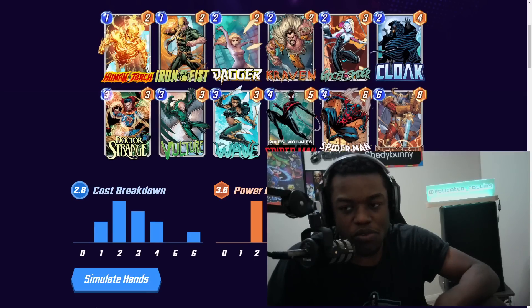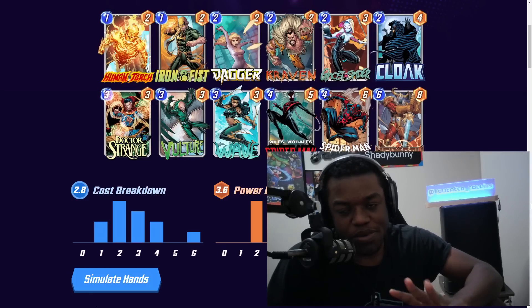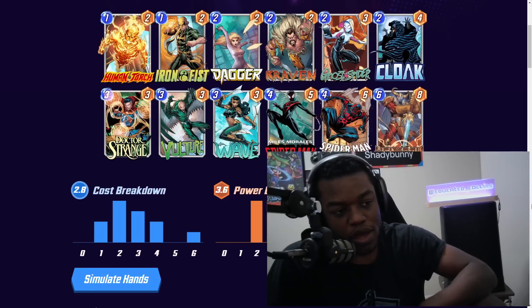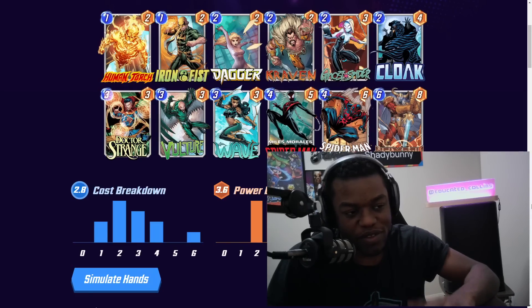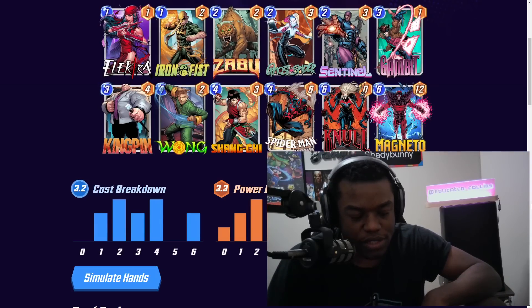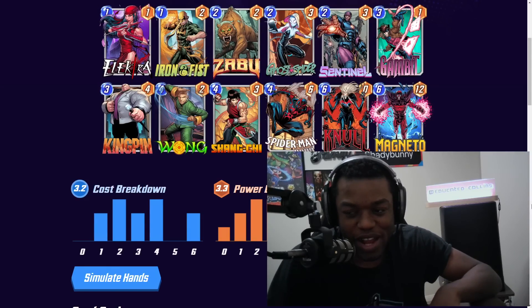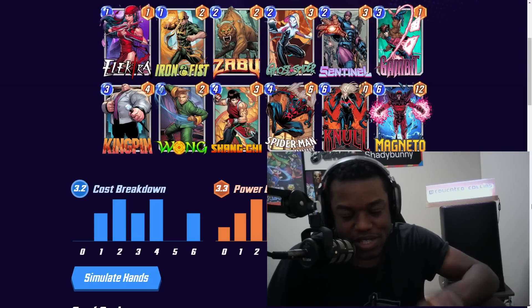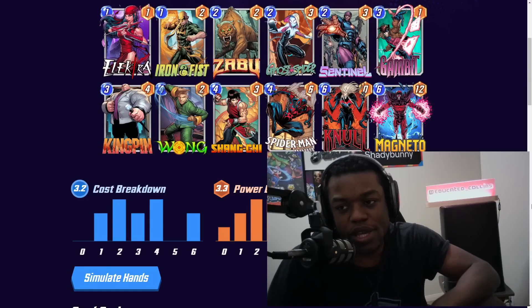Next is a generic move archetype. I'm not a huge fan right now — things like Human Torch are a bit weak with the amount of Killmonger going around. You have the Wave-Cloak interaction and Ghost Spider-Wave interaction into Heimdall, but there's no secondary late-game play besides Heimdall off a Wave, which makes me a bit nervous. Maybe replacing Human Torch with another six-drop could help, but generic move is still playable.